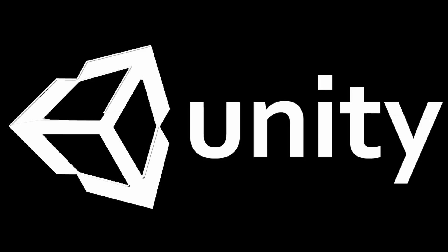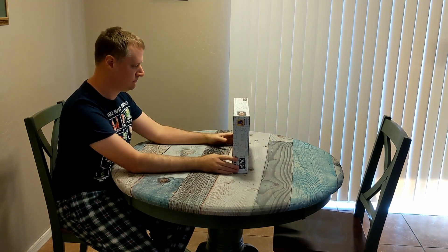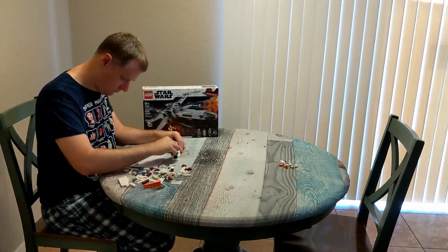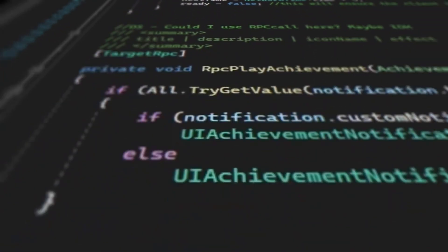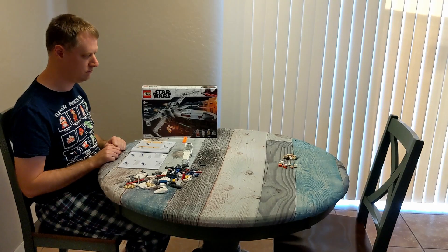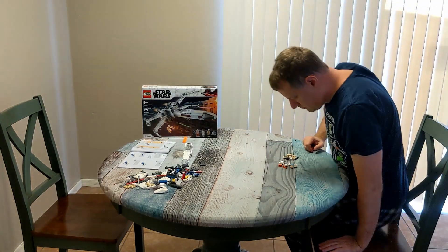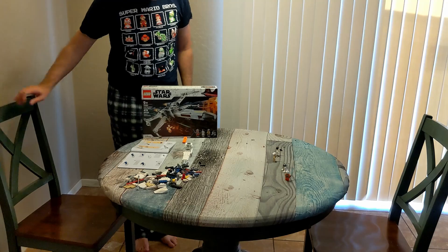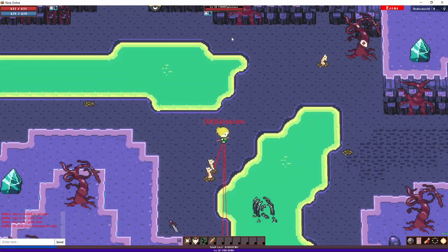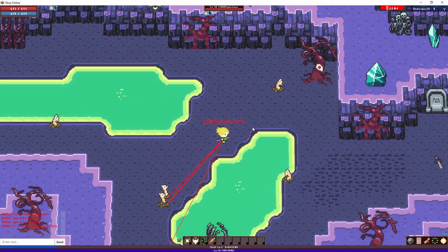Now for the solution: threads. Unity, the engine that Noya is made in, is what's called single-threaded. Think of it like putting together a Lego set — you are one person, the thread, and you follow the instructions one line at a time until the set is complete. Unity has one thread and follows the code one line at a time until it's finished. If you tell this single thread to do something that takes a while, like write a bunch of text to a file on the hard drive, the entire program must wait for that operation to complete. In Noya, this means everything would stop — monsters wouldn't move, players couldn't attack, and eventually everyone would disconnect.